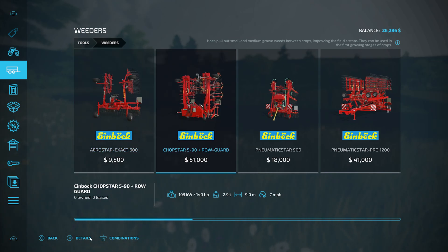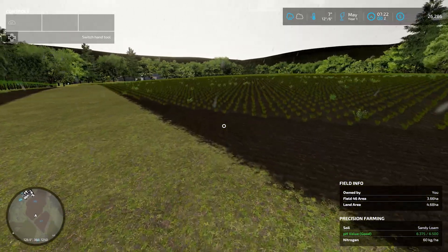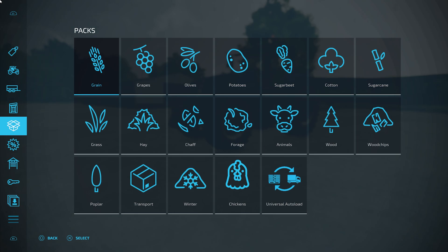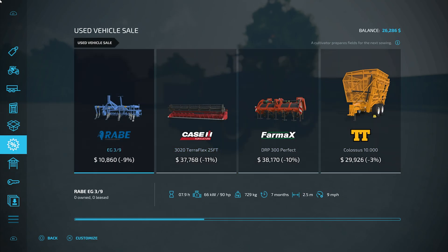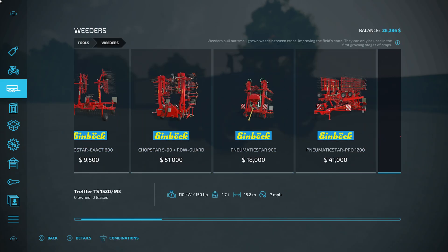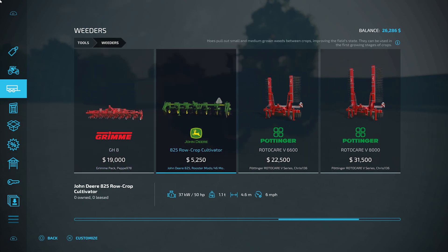We need the small and medium, so I'm going to jump off and look on the mod hub to try and find some. Right, let's go and check out all the goodies I found. Let's go to weeders — I've downloaded a few options. That is a weeder so I probably won't do this one. These ones are hoes. And this is the one I usually go for: the John Deere 825 row crop cultivator. It works as a whole hoe and it pulls out small and medium weeds, so it is decent for that price.